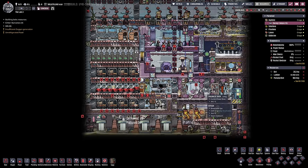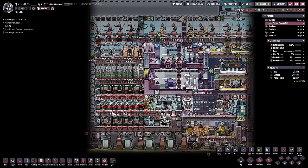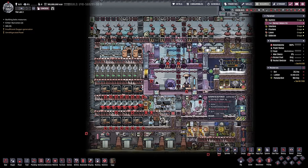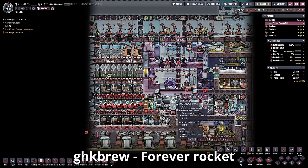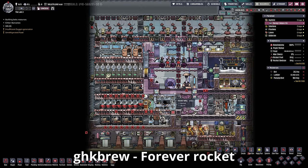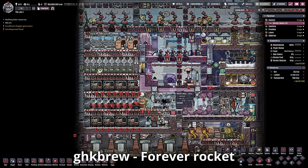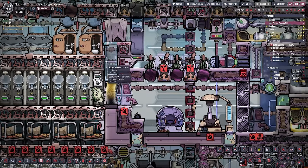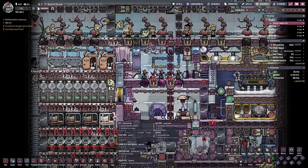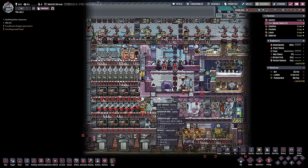We're back with some more Oxygen Not Included. Today we're going to be going over a few of the bases I was sent in, and this one is a beauty. This one supports eight duplicants with no inputs and no outputs forever — inside a rocket. These are the little leftovers of the rocket capsule: the diamond window tiles on each side, the door for going in and out, and this is the rocket that results from it.